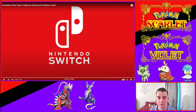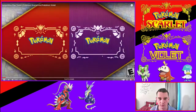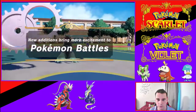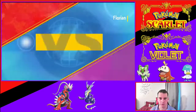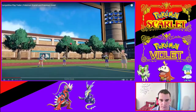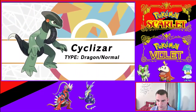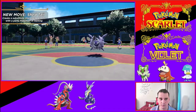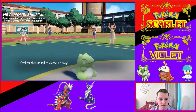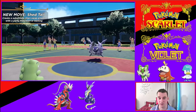All right, let's get right into it. Pokémon Scarlet and Violet — new additions bring more excitement to Pokémon battles. We've got Juliana and Florian, the main characters, and a new Pokémon: Cyclizar, Dragon/Normal type. New move — Shed Tail — wow, this is going really quick. It creates a substitute and then swaps places with a party Pokémon waiting in the back, so it's like substitute and baton pass at the same time.